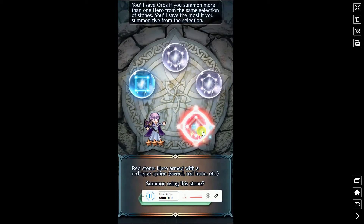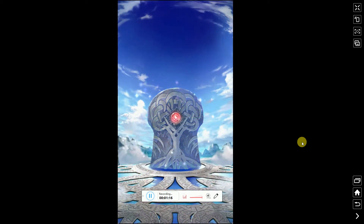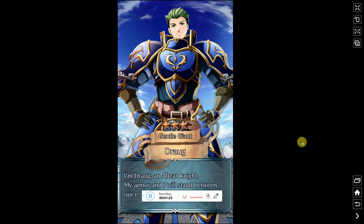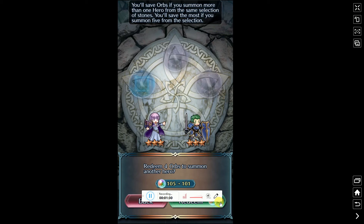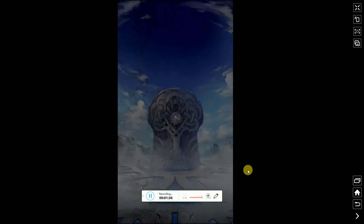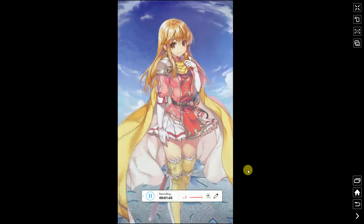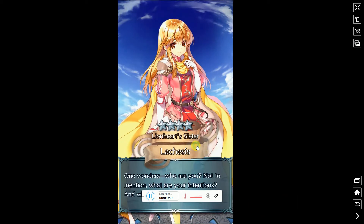So this is the summoning now. Oh, this is bad luck guys — this is some E-luck right now. Two three-stars. I'm just gonna continue summoning man, it's just such bad luck — not even one green orb. Damn, that's harsh. Okay, at least it's a four-star. Alright, got her. Not looking good guys, not looking good.